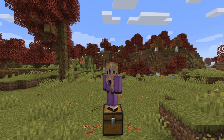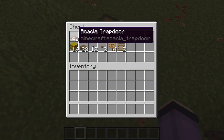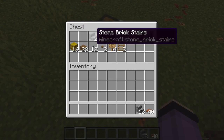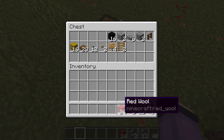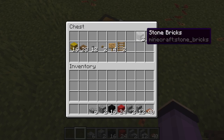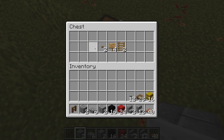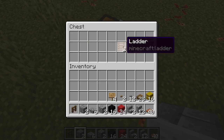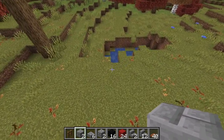Next we're going to be building a hayride, because when I think of fall I think of hayrides at the apple orchard — I think it's so lovely. For that we're going to need 40 acacia trapdoors, 12 cobblestone stairs, 2 stone brick stairs, 24 red wool (you can change the color if you'd like), 16 blocks of coal, 2 cobblestones, 6 cobblestone slabs, 2 stone bricks, 1 spruce fence, 16 hay bales, 28 spruce slabs, 12 stone buttons, 2 oak buttons, 4 oak signs, and 2 ladders. That is a lot, but it'll look amazing.